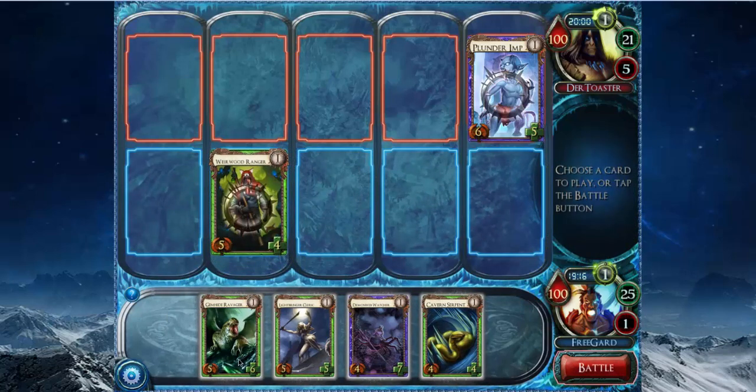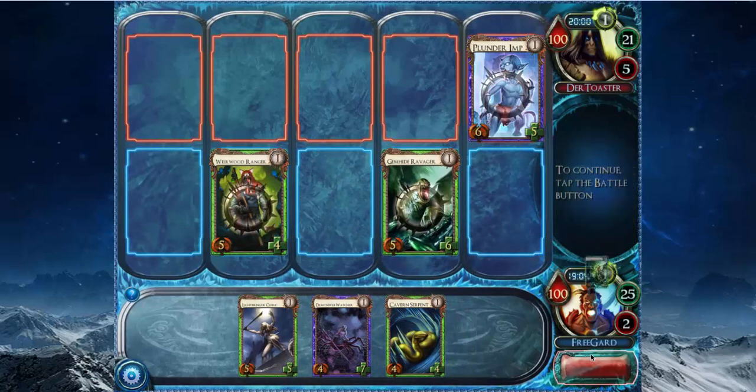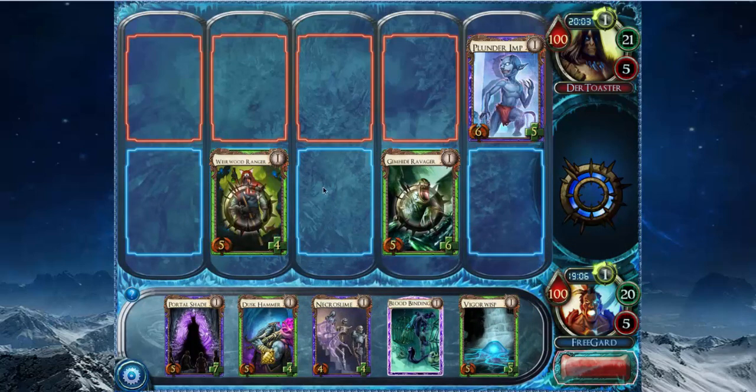What skill is the best of my hand? Gemarge Ravager is okay. I really like Cavern Serpent, and I think Gemarge Ravager is a little better than Lightbringer Kralerick, even though it doesn't get mobility because it's just a lifeline creature. Staying out of the center lane in case he has a Nixxiom for a Nexus Pilot.